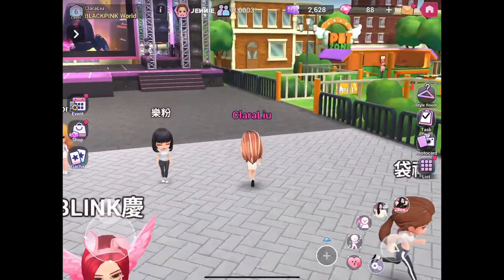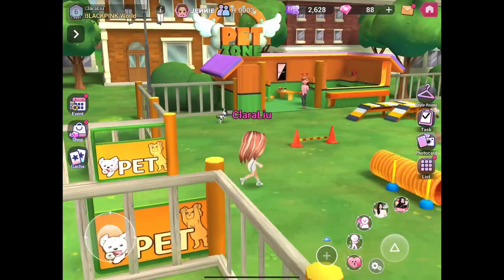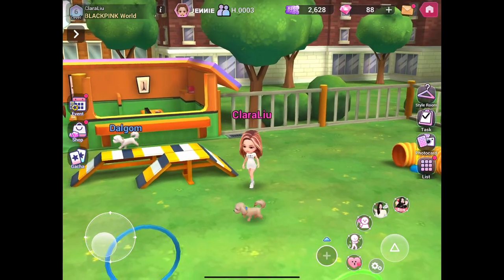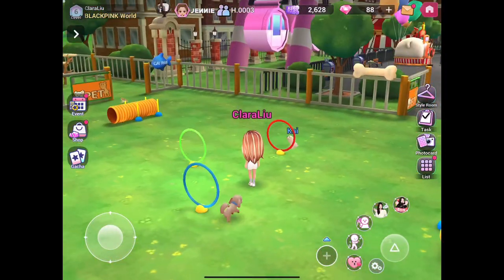Let's go to the pet zone first. Right here is the dog zone. You can play with them, you can touch them. For example, I'm touching Gaogong right here. There are more dogs and they are all very cute.